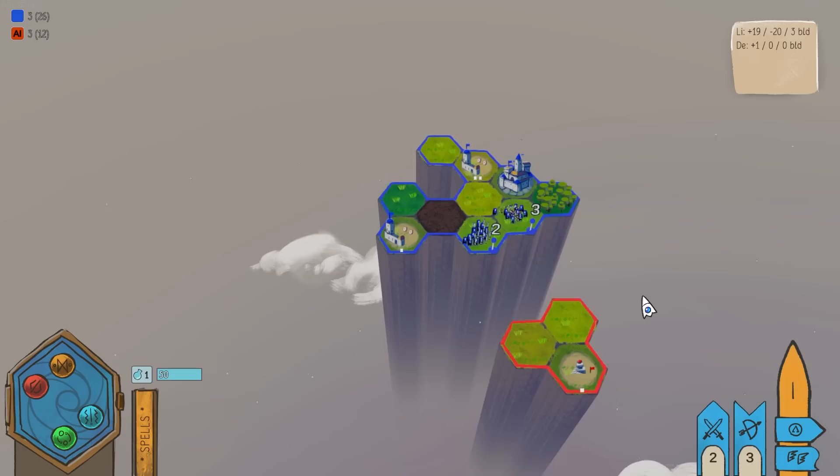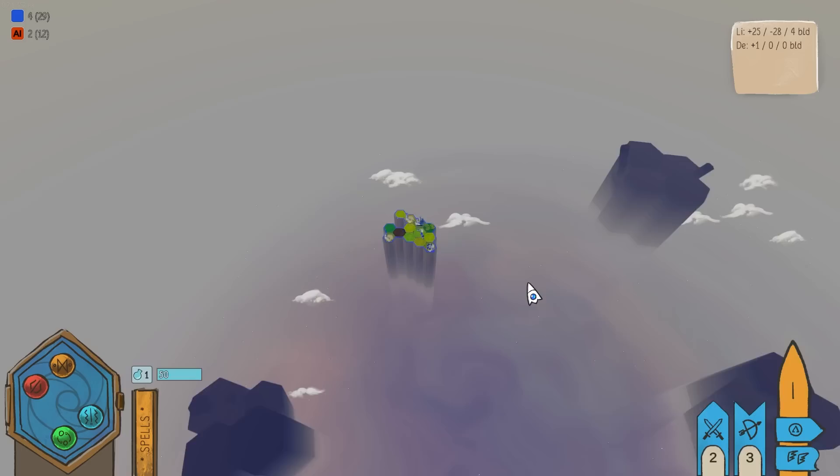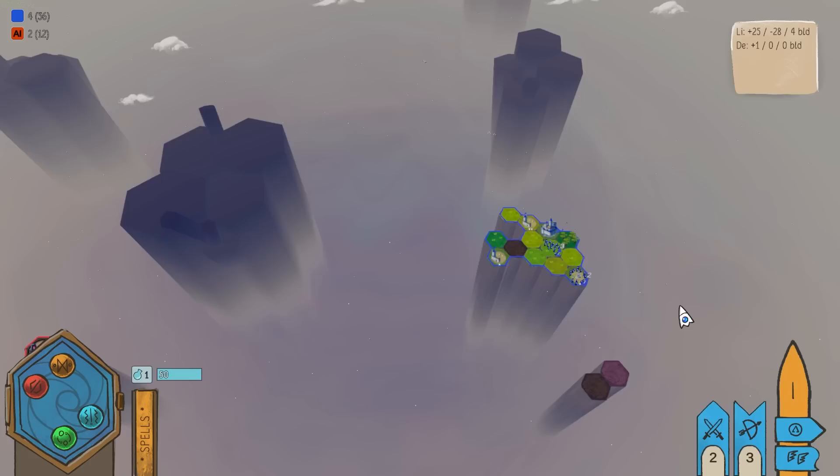Now we should easily be able to assault them. This one is now gone. Bees, go away — nobody likes you. Wait, there's another island? Where? Oh, more down here. I didn't see you.